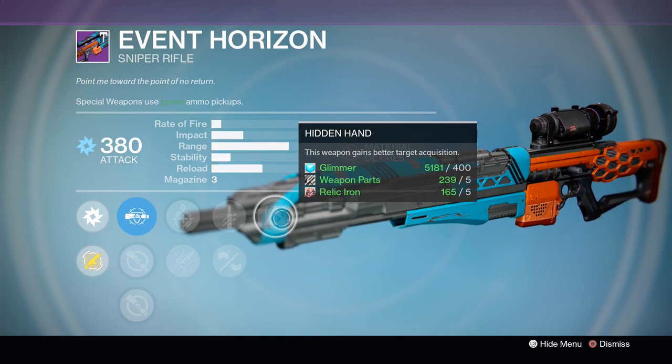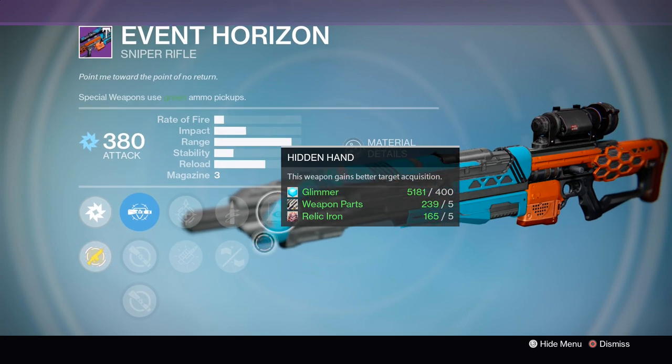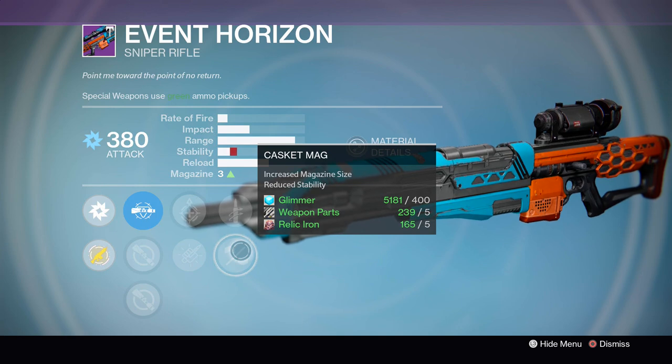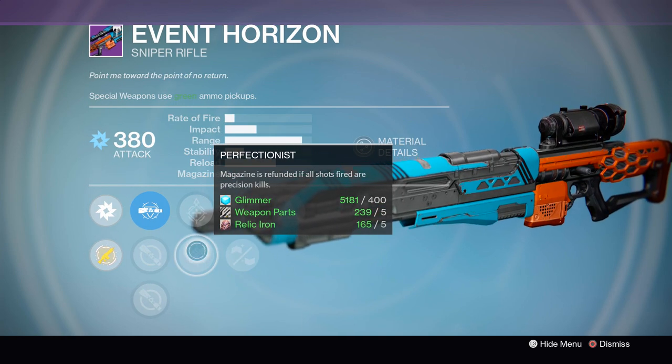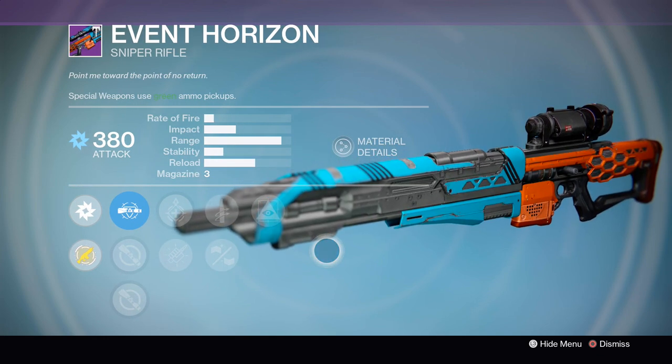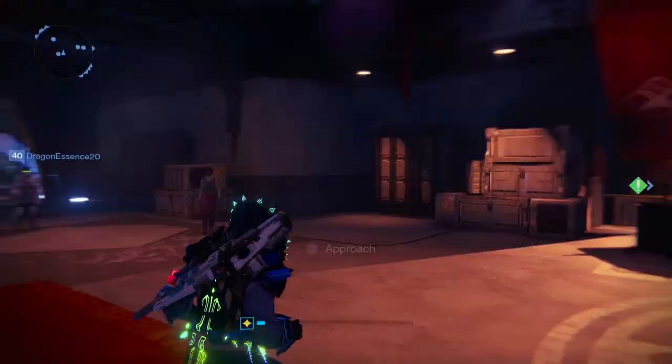Some really decent options here. This is a high impact sniper, the extra aim assist from Hidden Hand is very much appreciated, and Casket Mag giving it a bigger magazine size makes it almost feel as good as this archetype used to feel when it had a higher base magazine back in the day. It's almost worth picking up just based on the magazine buff alone, but if you're really that good you can also make use of the Perfectionist perk.